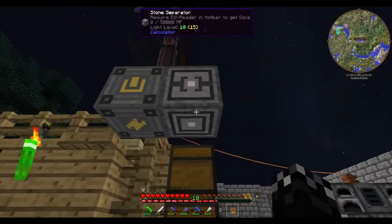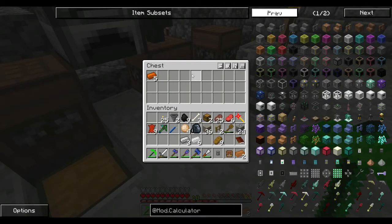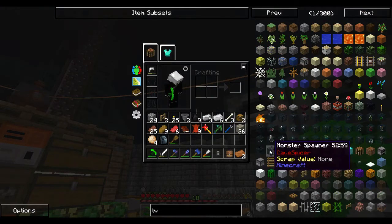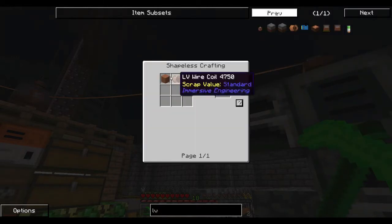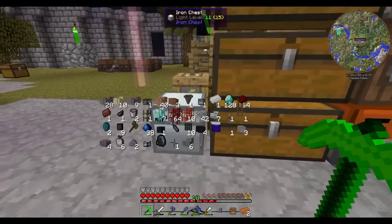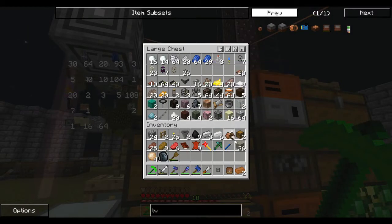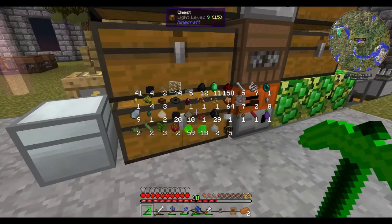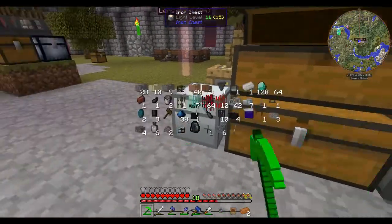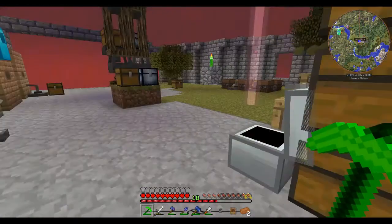Let's grab some copper. And how do we make these again? LV - just hardened clay in the coil. So I need... I need to sort my chests. Oli hooked me up with a couple stacks of diamonds, thank you very much.